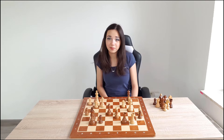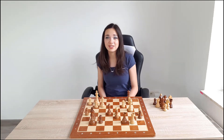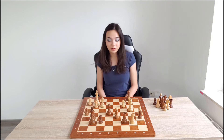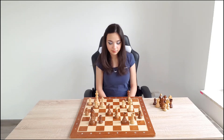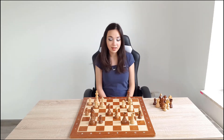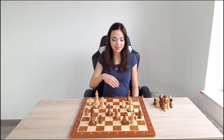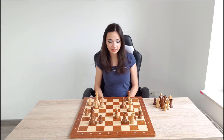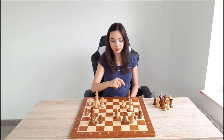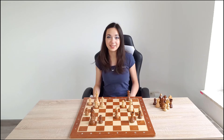But in this moment, white is a pawn up — but it is going to change in the next move. What do you think? What should black play? Black is winning immediately with one tiny combination, and that's Bc3, attacking the queen. And if white takes with the pawn, then we take the rook and we win material.